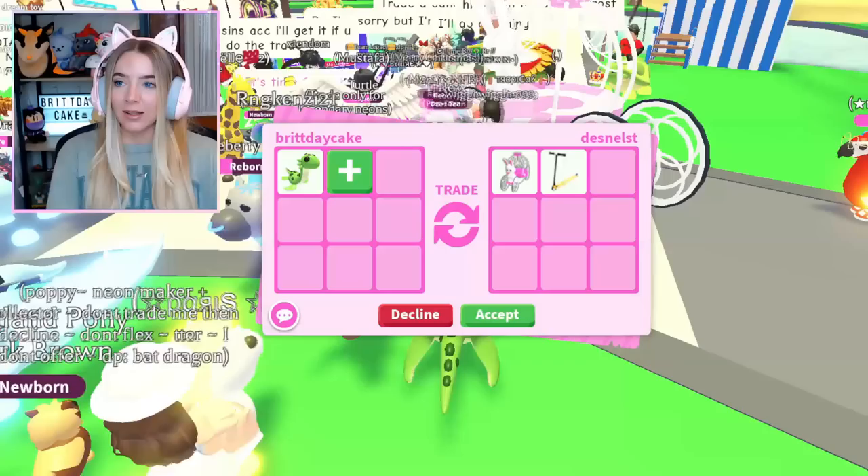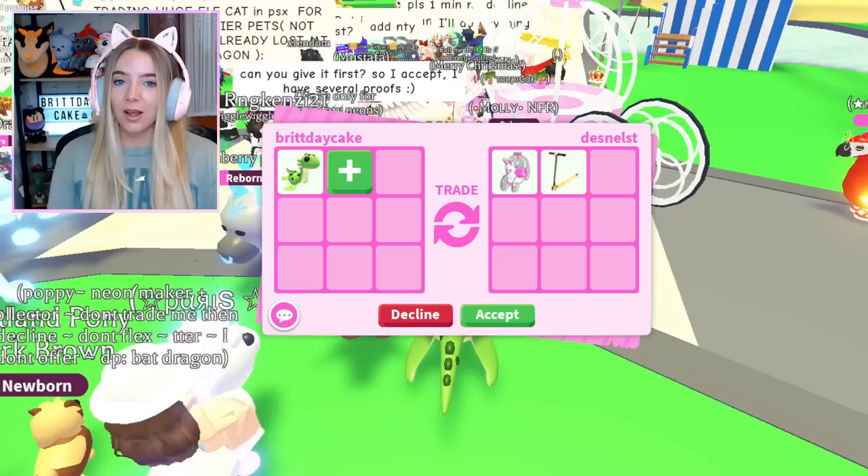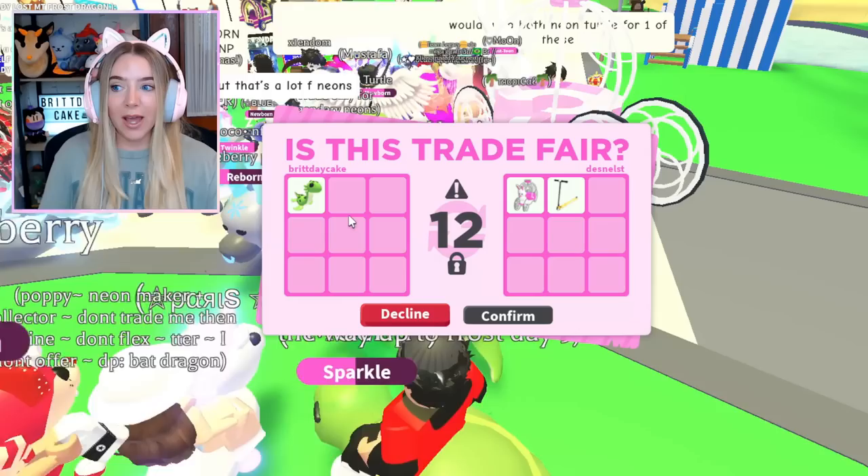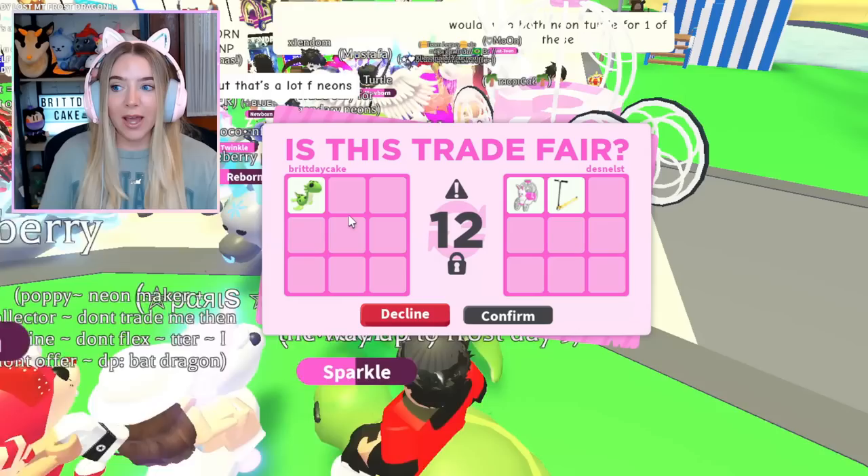Now this is interesting — somebody is offering the legendary bunny carriage and an emoji scooter. I don't even care about the scooter but the bunny carriage is a really rare vehicle. I don't know if they want me to offer for it or what's going on, but they hit accept. If this is the final trade and we get a bunny carriage for this Nessie, that's gonna be a pretty cool win. They hit accept — oh my gosh, we got a bunny carriage for the last Nessie!